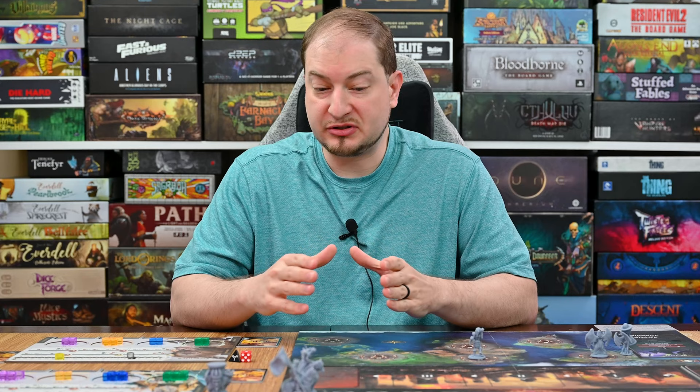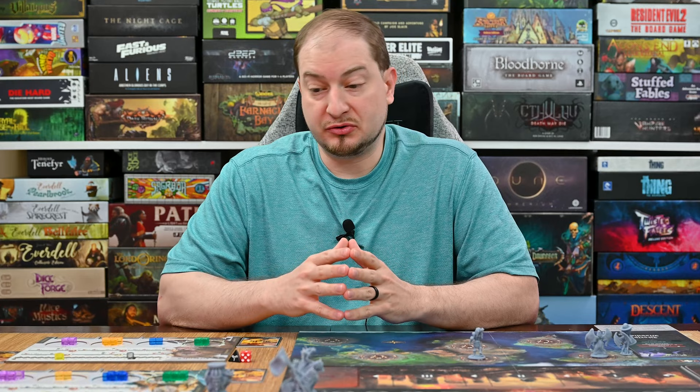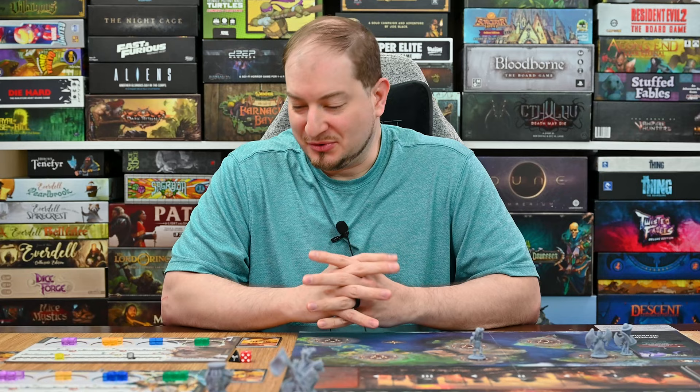So let's head to the table and see how this one plays. I'm going to be playing against the tutorial Malaise, and I've chosen two heroes: Raphael, which is the healer, and Hercules, the brute. We'll see how my heroes hold up in this particular mission.